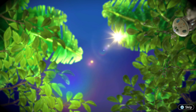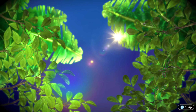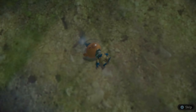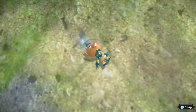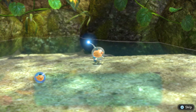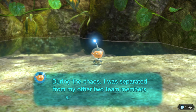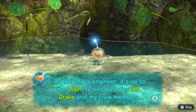So Alf landed in a different area, with the Drake. It's a miracle — I'm alive and somehow unharmed. Just as the SS Drake was about to land, we lost control and had to make an emergency escape. During the chaos, I was separated from my other two team members as well as the ship itself. As the ship's engineer, it's up to me, Alf, to find both the SS Drake and my crew members.